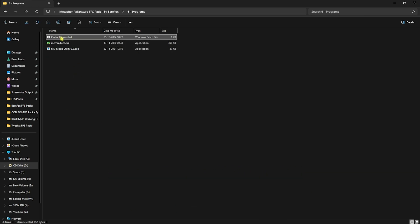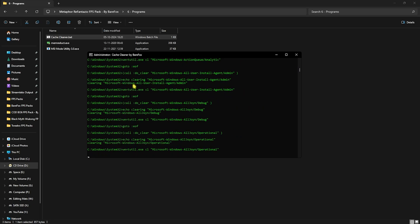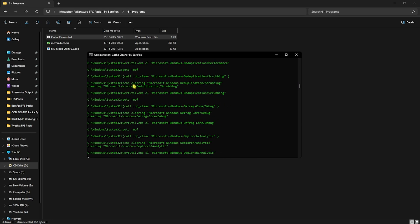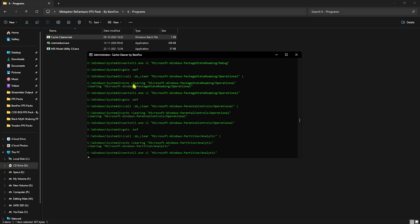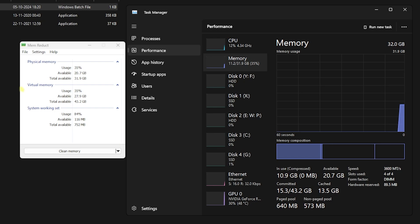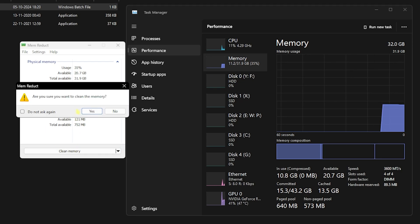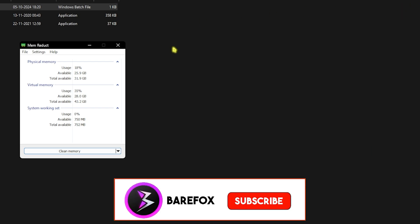Next is the Programs folder with three simple programs. First, right-click the Cache Cleaner as Administrator — it will delete all temporary files currently not in use, such as crash dump files created by programs. These are completely safe to remove; minimize it and let it run in the background. Then open Mem Reduct — it cleans your RAM usage instantly, creating headroom on your memory for better gaming performance. Run Mem Reduct each time you open your game.